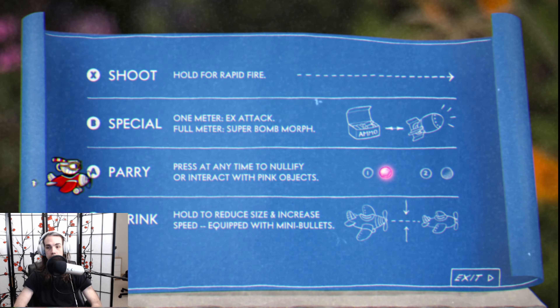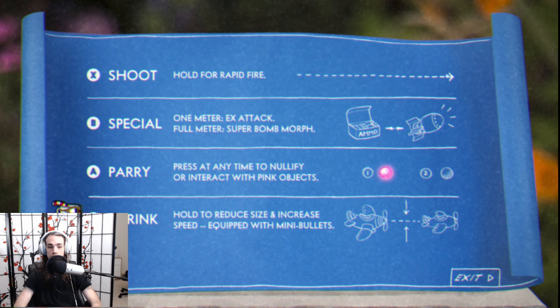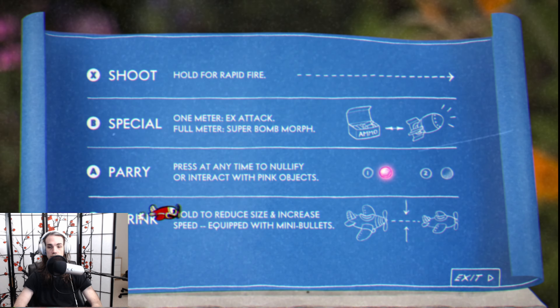Parry, which is just like jumping — you parry the pink things. And you have the ability to shrink, which is really important. The biggest difference from regular play is you can shrink down and go super fast, but you don't do much damage at all.